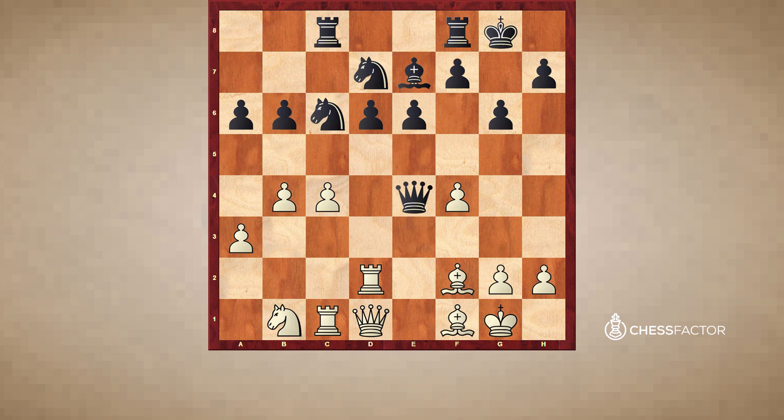After Nc6, Black has to be very careful with the queen on e4 — the queen has almost no moves, and even after a simple move like g3, the Black queen is in great danger of getting trapped. Still, after Nb7, I continue with g3. My threat is simply to play Bg2 next, which would almost catch the Black queen.